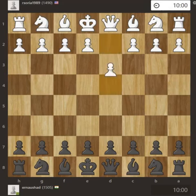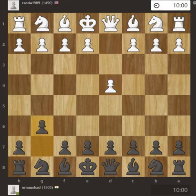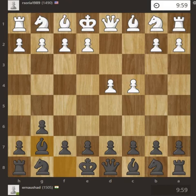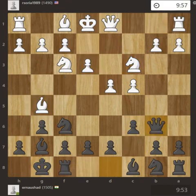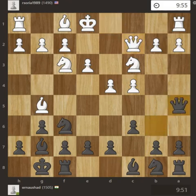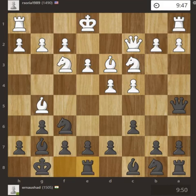I have played with black and the game started with d4, g6, c4, bishop g7 — the Modern Defense. Knight to f3, nf6, nc3, black castles, bishop g5, c6, e3, queen to b6, queen c2, queen a5, bishop d3, rook to e8, king e2.